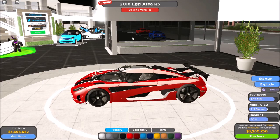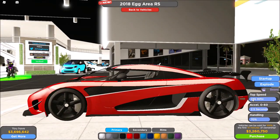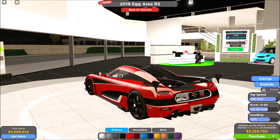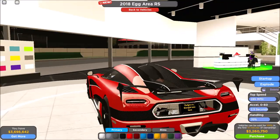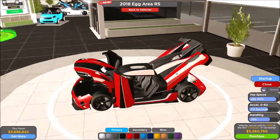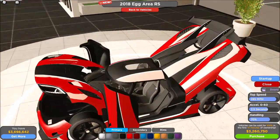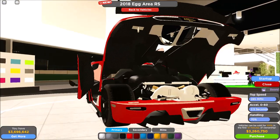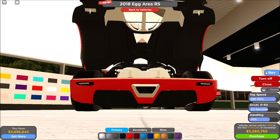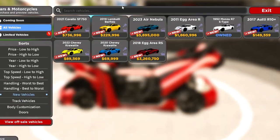And then we got another Koenigsegg — 285 miles per hour and 2.5 seconds 0 to 60. That's so fast. I think I'm gonna buy this one. Let's explode the doors — just like the previous Koenigsegg, front trunk and engine in the back, and you can open it. Look at the interior, that looks cool. Let's start it up — a bit quiet. Let's hear it rev. Okay, that's very loud.